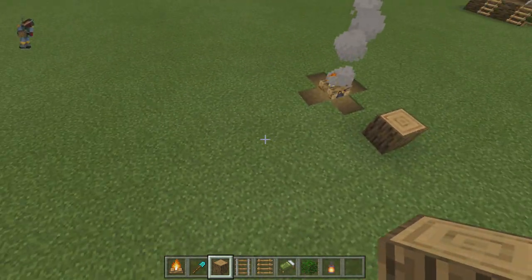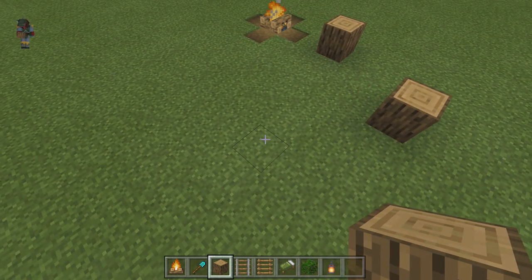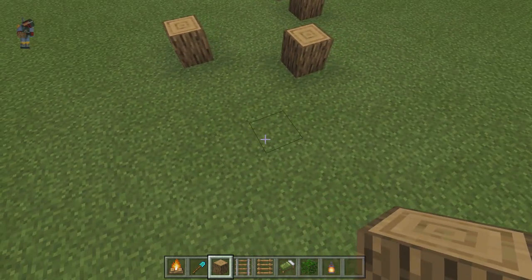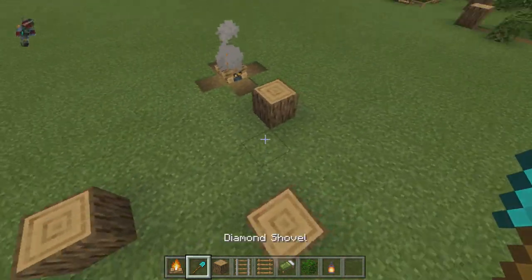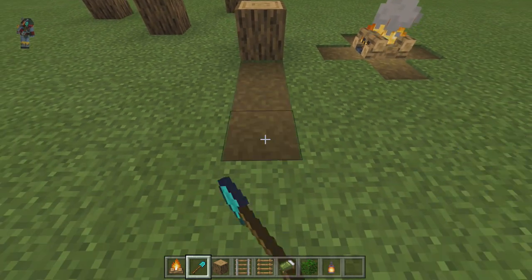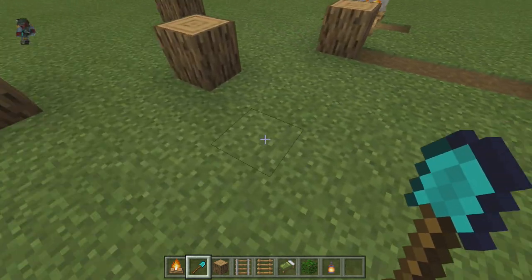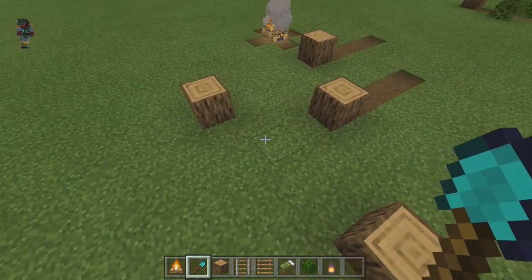Once you've done that, find three other places to put some logs. I'm going to space them out — put one here, another one about here, and the last one right there. Next, take your shovel and dig out four blocks on three of them.